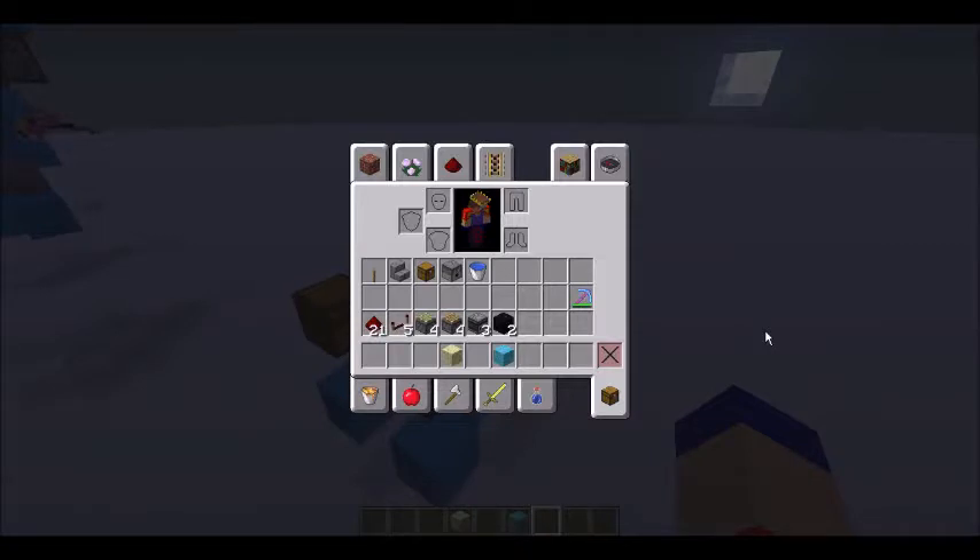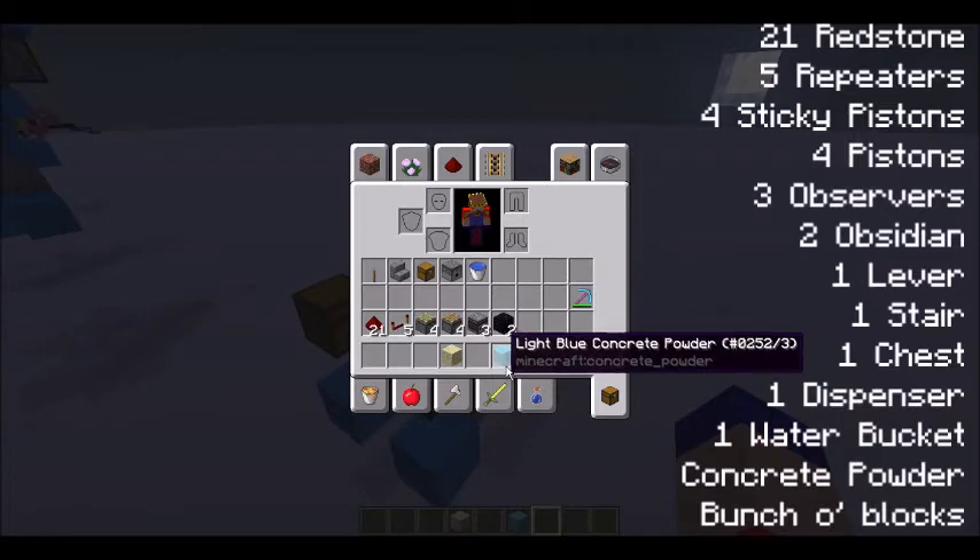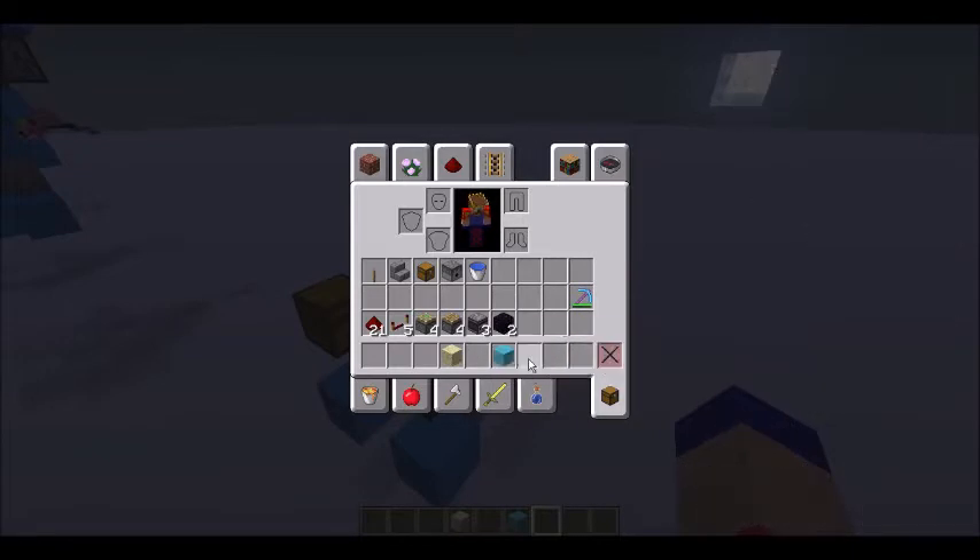To build this you're going to need the following items: 21 redstone, 5 redstone repeaters, 4 sticky pistons, 4 regular pistons, 3 observers, 2 obsidian, 1 lever, 1 stair, 1 chest, 1 dispenser, 1 water bucket, and of course a bunch of concrete powder of your choice and also some blocks.